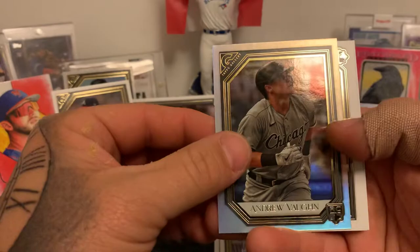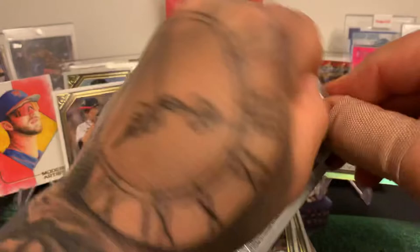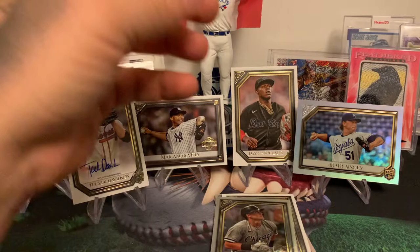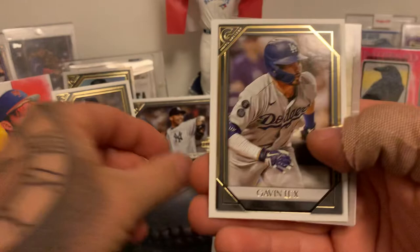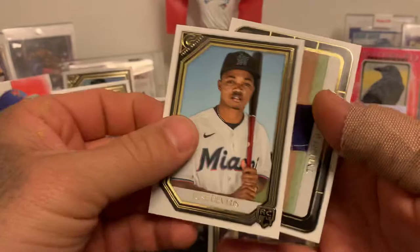Strazi Andrew Vaughn foil rookie — that's a beauty. And we got Yermín Mercedes and Rhys Hoskins to finish off the pack. We are just rifling through these babies. Jared Kelenic — nice! Gavin Lux, we got another MLB Original, another Randy Johnson — Joe, look at that! We'll put that there. José Devers, Tyler Glasnow, finish off the pack.